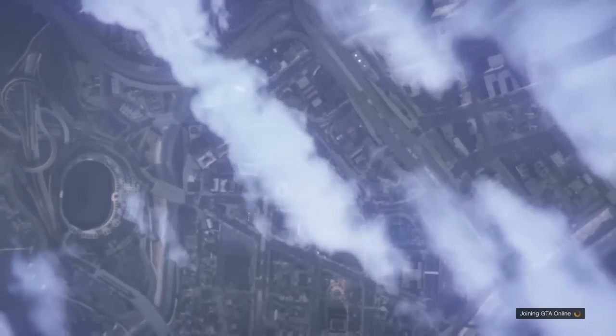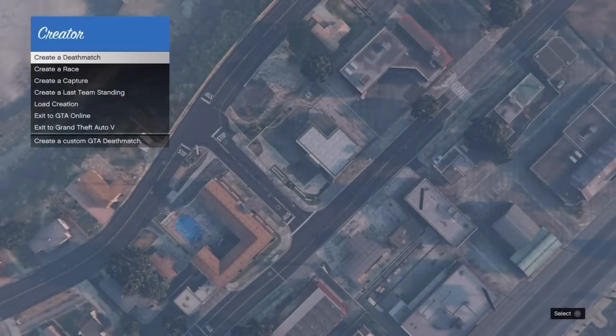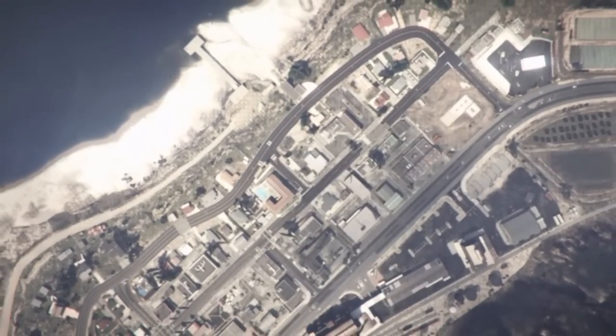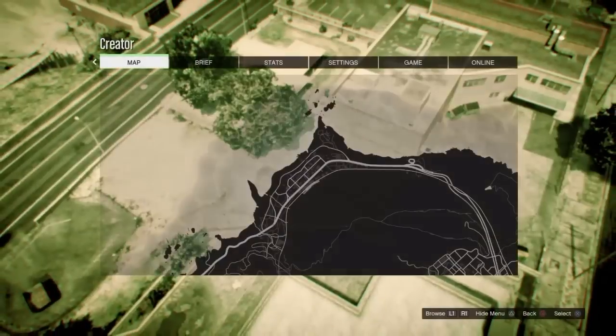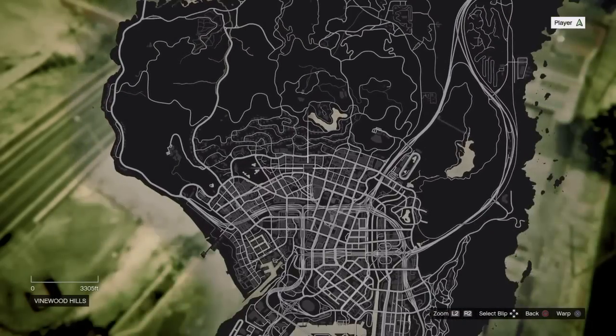Once you've saved anything before, you'll want to go to Creator in case you did something new. You want to go Create a Race, then go Land Race, and then go to any Los Santos Customs — but I like to go to this one. So I'm just going to teleport there.